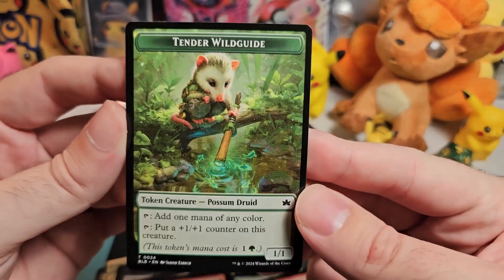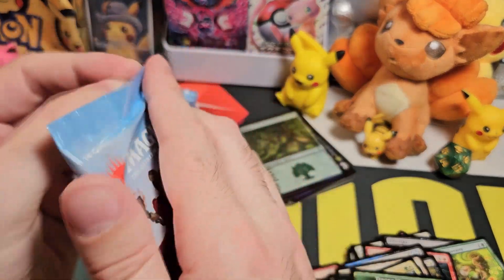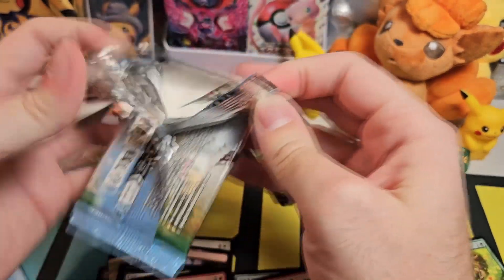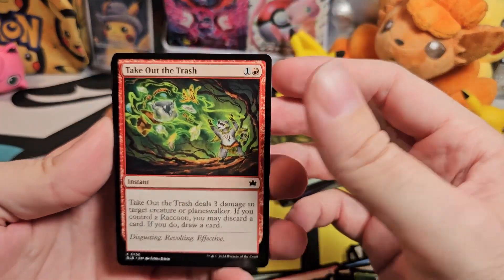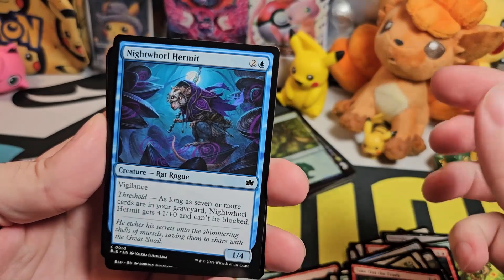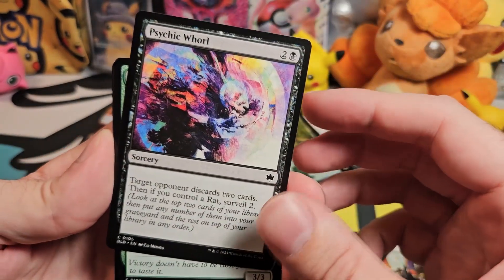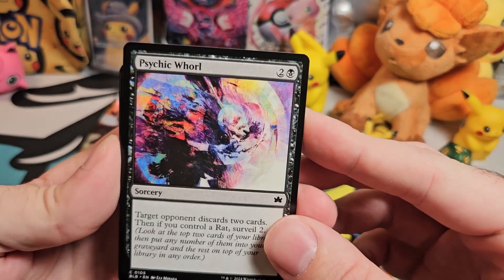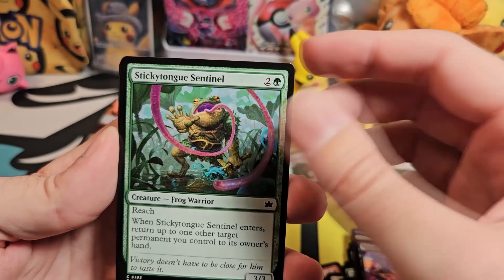And here we go — another token, Tender Wild Guide. Let's see if we can get a couple of packs where we get less than eleven common and uncommon cards — that would be nice. So Take Out the Trash. Night Wall Hermit. Life Creed Duo. Psychic Wall — the artwork on this card is amazing, I really like it. Sticky Tongue Sentinel.